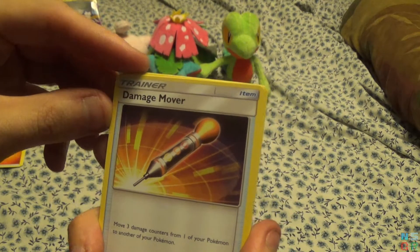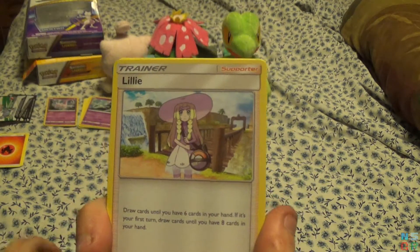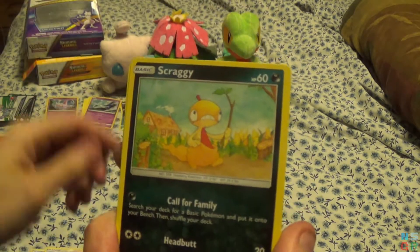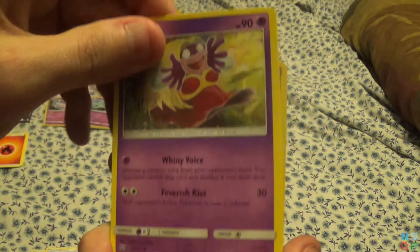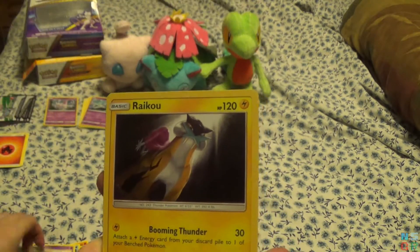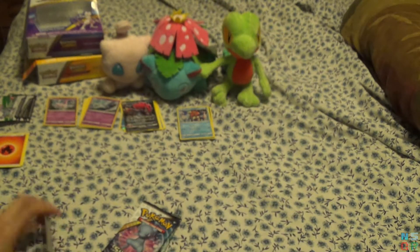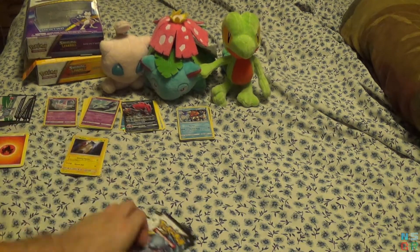Damage Mover, which just moves 3 damage counters from one Pokemon to another. Lily. Gullet. Larvesta. Scraggy. Crokinole. Jinx. Reverse holo for the pack is an Ultra Ball. And the last card for this pack is a Raikou. Man, that would have been appropriate last month for Pokemon Go.